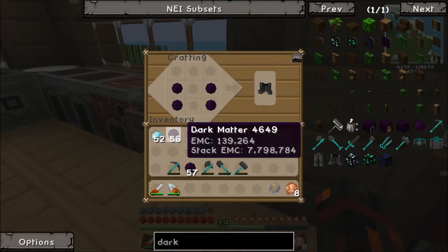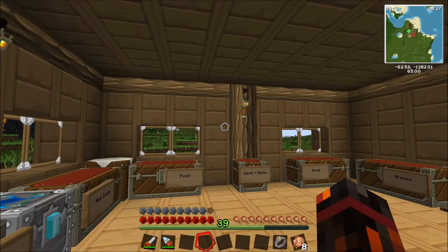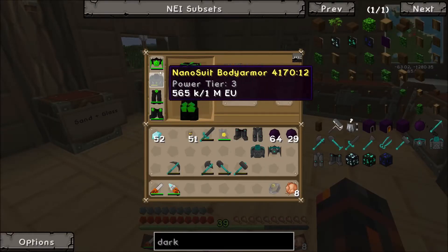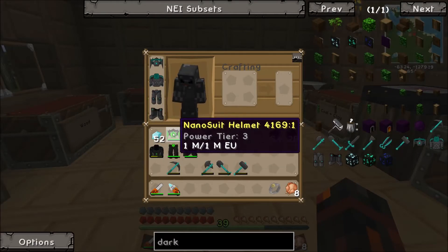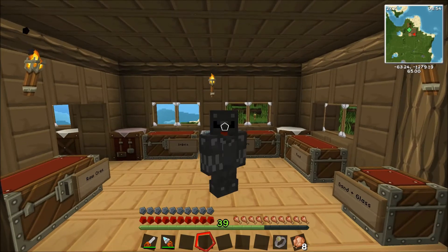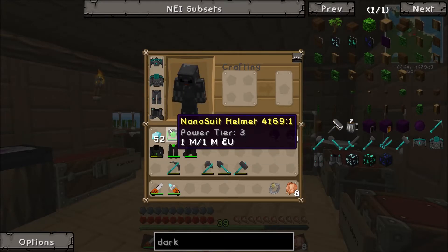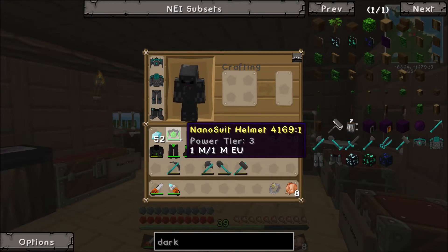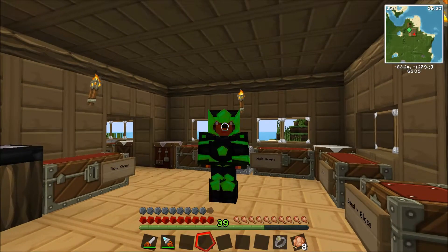The nano armor that I have at the moment is actually better than the dark matter stuff, or it was at least. But I'll make it and then you can see what it looks like. As you can see, my armor is almost at the diamond level. I've still got a little bit of nano suit. If I put the dark matter armor on, that does actually show full diamond level. However, this suit does take more damage than the nano one. The nano armor reduces the impact by so much because it's powered, whereas the dark matter acts like normal armor. So I will stick with the nano armor.